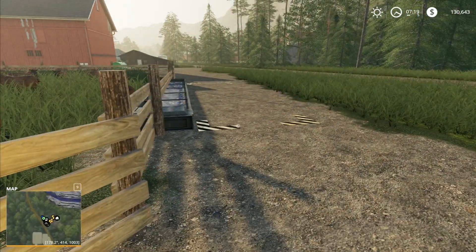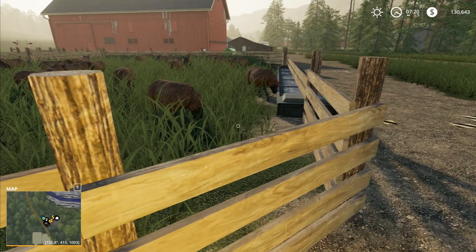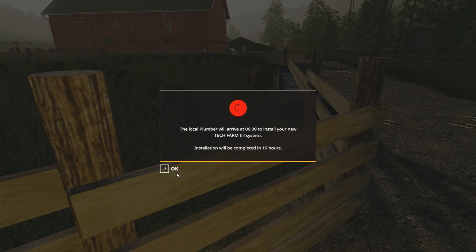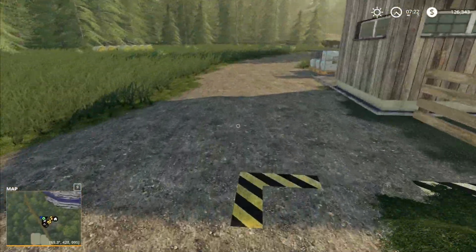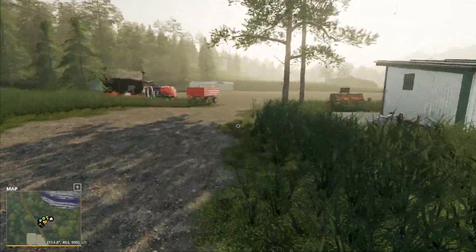A lot of people said we should have water installed on the map. Would you like to pay four thousand three hundred dollars to install a new pipeline for direct filling of the sheep water trough? Yes we would! The local plumber will arrive at 06:00 to install the new tech farm fill system — installation will be completed in 10 hours, so it'll be tomorrow at 06:00 that he turns up.